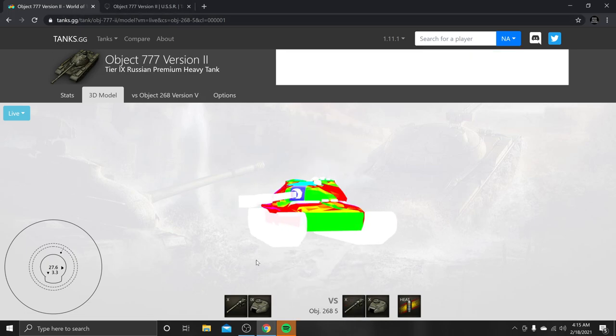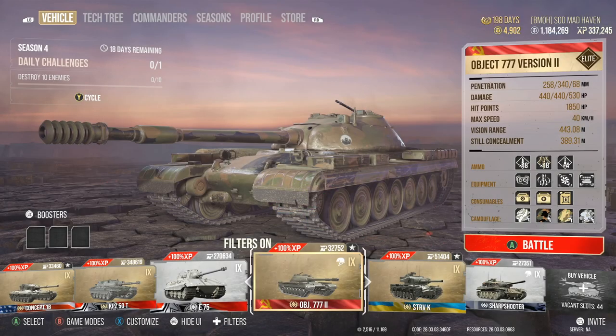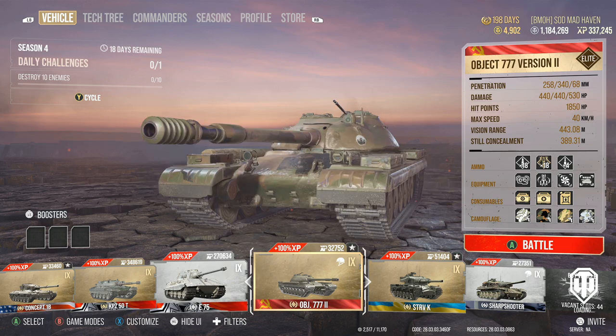We're going to be playing a couple of matches inside the Object 777 version 2, also known as the 777. We've been calling it that because we were all confusing it with the 277 — but wait, we're not at tier 10, it's tier 9. We were all messing up.